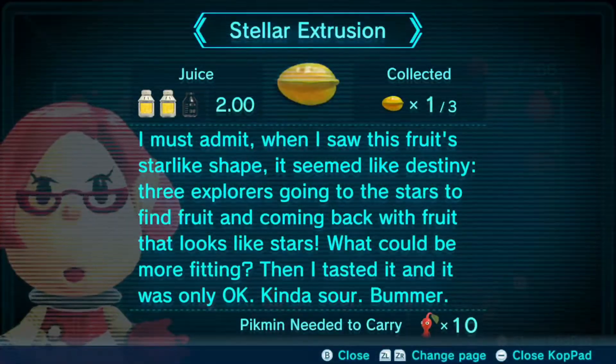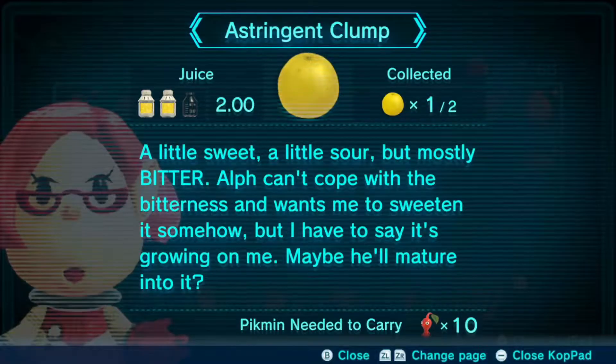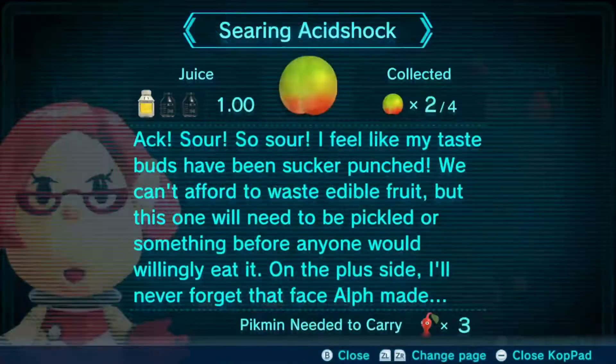We got three new fruits. 'A little sweet, a little sour, but mostly bitter. Alf can't cope with the bitterness and wants me to sweeten it somehow, but I have to say it's growing on me. Maybe he'll mature into it?' The Searing Acid Rock — so sour! I feel like my taste buds have been sucker-punched. We can't afford to waste edible fruit, but this one will need to be pickled before anyone would willingly eat it. On the plus side, I'll never forget that face Alf made.